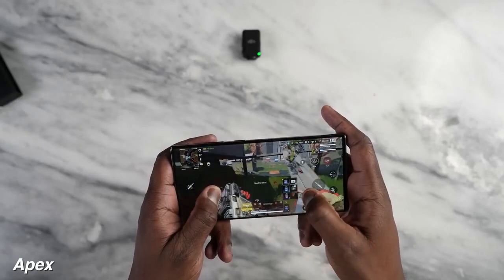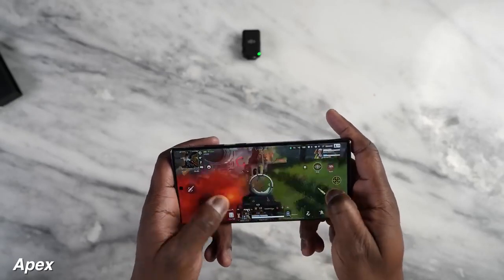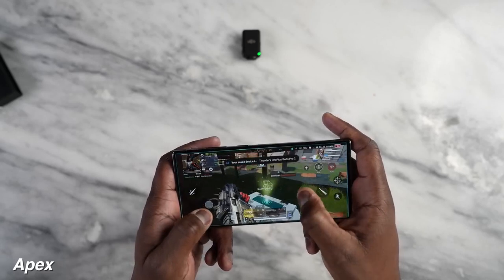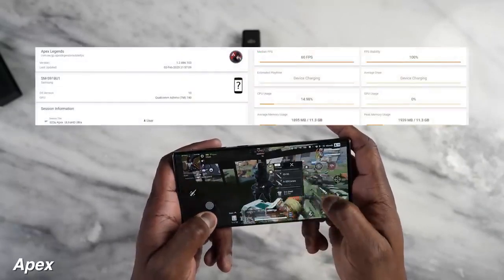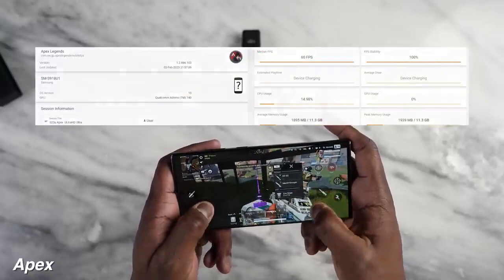Then we move over to Apex Legends. We're playing at Ultra HD Ultra and we're getting a solid 60 frames per second. It ran smooth — played for about 30 minutes of gameplay and it was just solid.